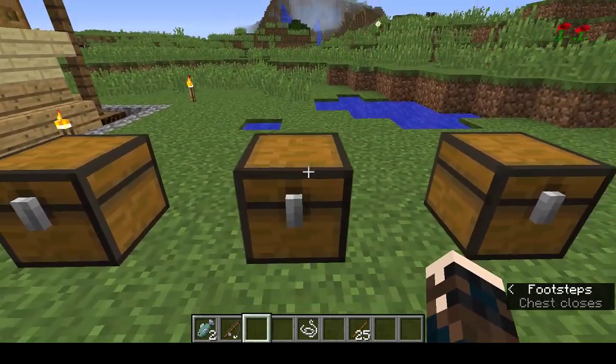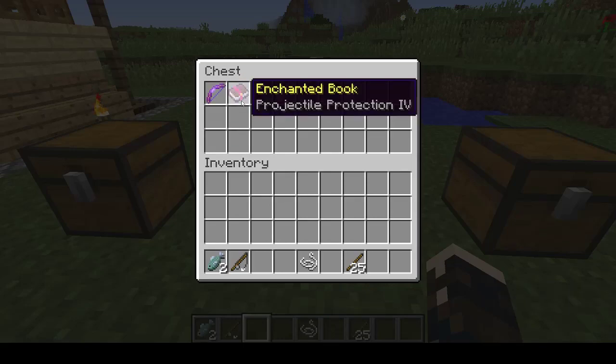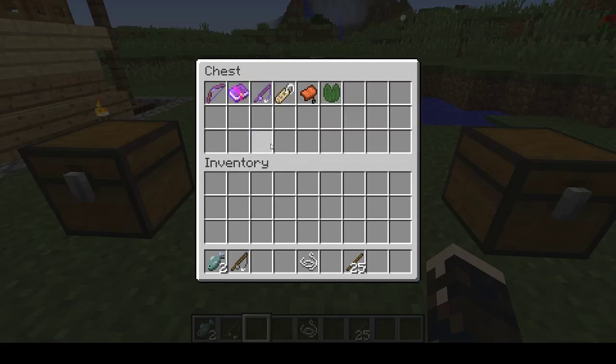Then you can catch treasure. Treasure includes enchanted bows, enchanted books, enchanted fishing rods, name tags, saddles, and lily pads. These three items — the bow, the book, and the fishing rod — can have all sorts of enchantments on them, including ones that aren't possible to get with enchanting tables.